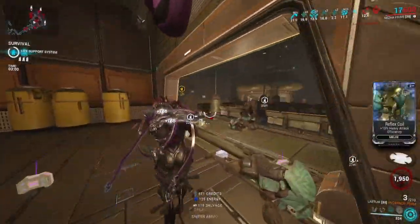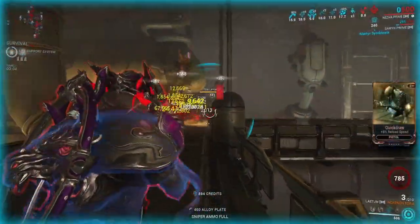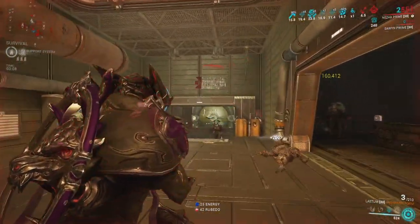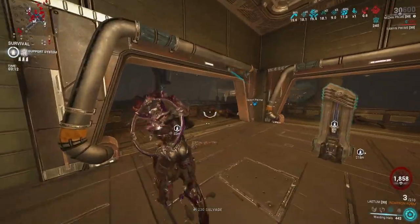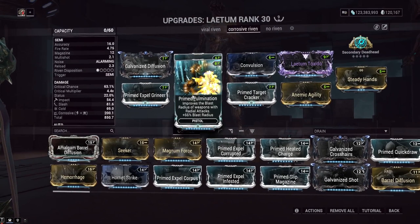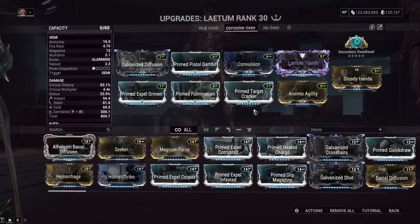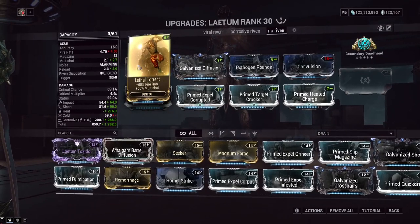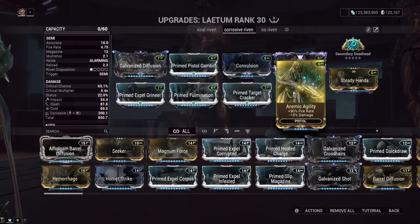I got a pretty good Riven here with plus Cold and plus Toxin — so it's basically built-in Viral from one mod slot, and it lets you stack some more. Looking at the build, I have more flexibility in what I can run. Prime Fulmination is not the best DPS choice, but I want it for my personal playstyle. Additionally, we can put on more Fire Rate — Fire Rate is pretty good on this weapon. We have Lethal Torrent for Fire Rate and multi-shot, but for even higher fire rate you can go with Primed Firestorm or Primed Agility.